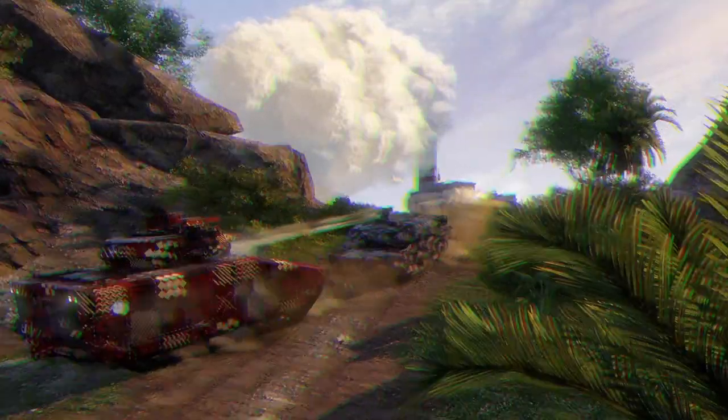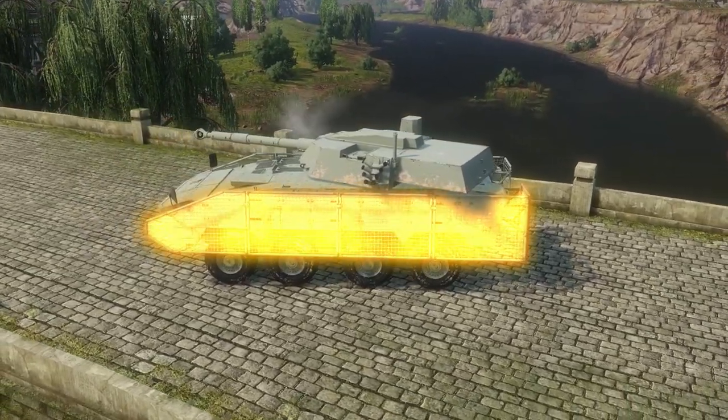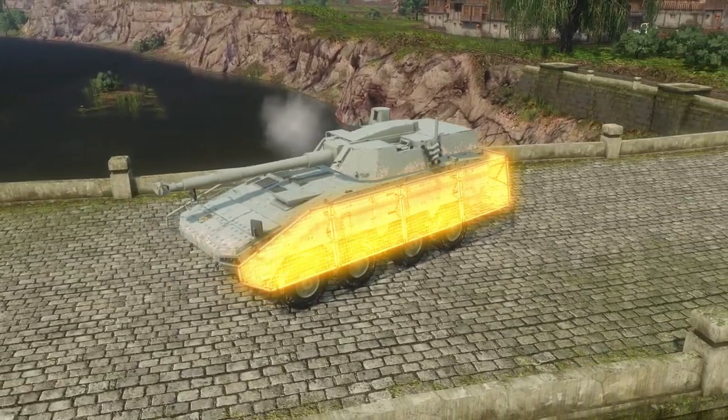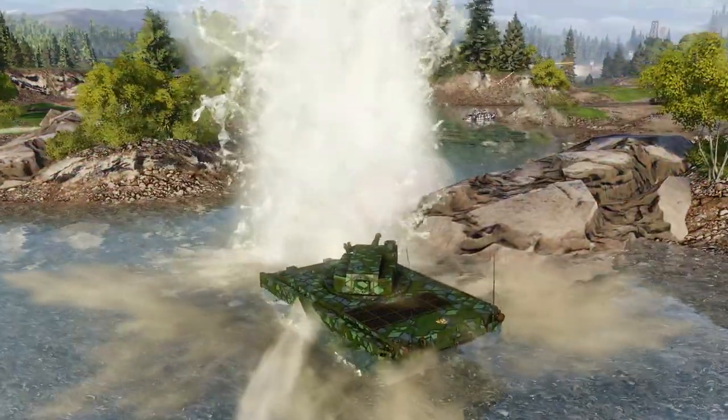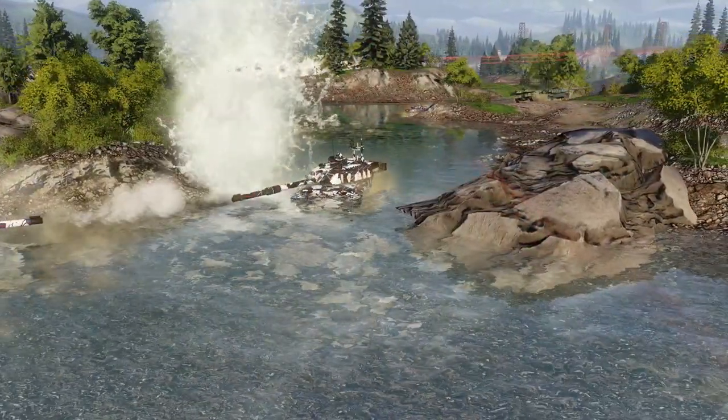And finally, there's the Cage Armor, also sometimes called Slat. Cage Armor is also intended against ATGMs and HEAT shells, but is nowhere near as effective as an ERA container. In real life, these cages are intended against handheld RPGs and work by literally crushing the warhead, preventing it from detonating.